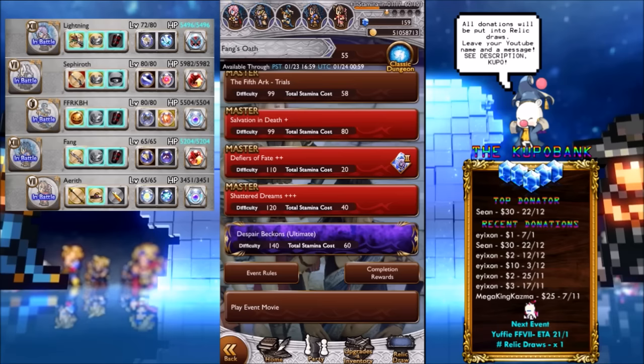Red-13 gets his memory crystal pretty soon as well, and I use him more than Lightning. Things you have to note: there are three parts. You have to kill the two side parts before you get to Barthandius. So there's the Pauldron, which is weak to ice and water, and the Aliette, which is weak to fire and thunder.